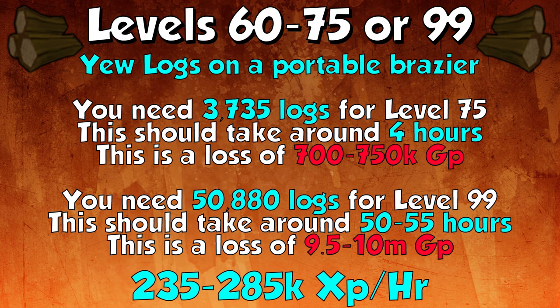From level 60 you can start doing yew logs on a portable brazier. You can do this to 75 or to 99. You'd need 3,735 logs for level 75, taking around 4 hours and costing 700k to 750k GP. To go to 99 you'd need 50,880 logs, taking around 50 to 55 hours and costing 9.5 to 10 million GP. Yew logs give 235 to 285k experience an hour — around twice as fast as maple logs. They cost about three times as much to get to 99, but the time saved makes the money easy to earn back.